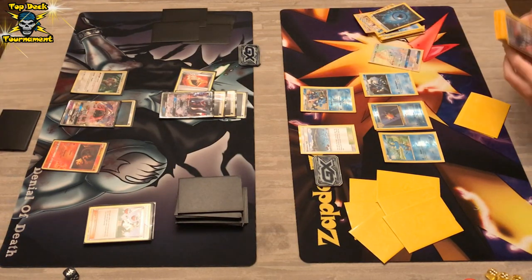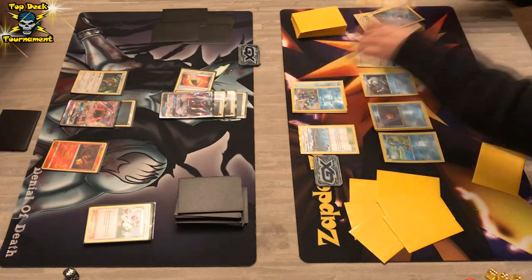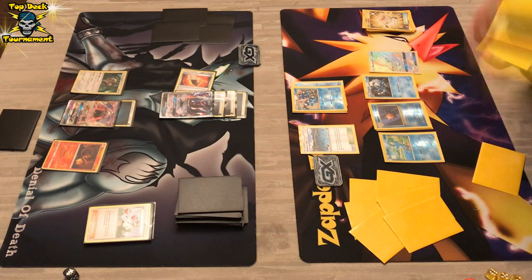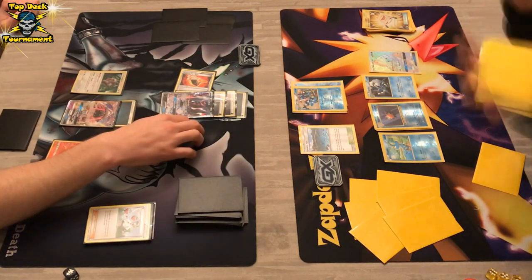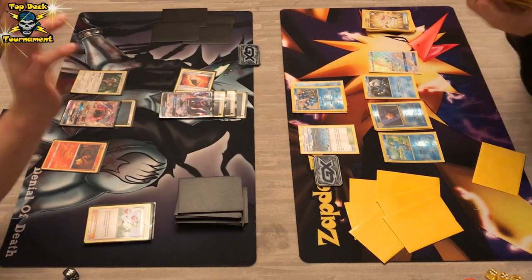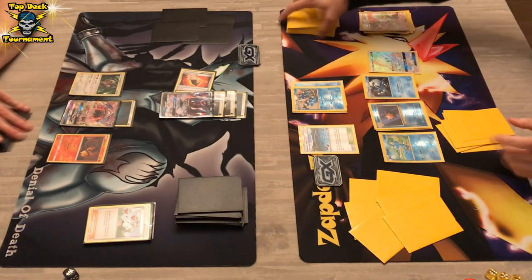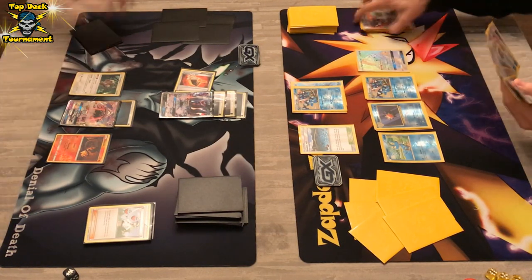That Starmie is kind of huge. We see an energy onto that Greninja — that will be a huge deal if he is able to do a Shadow Stitching early game. That last card in hand is definitely a Sycamore. He just emptied his hand and bang — Sycamore, grabbing a fresh hand of seven. Fresh hand of seven with a Sycamore is huge, and there are already two Greninjas.